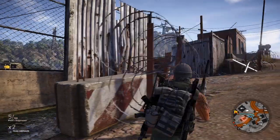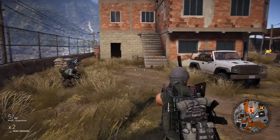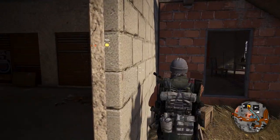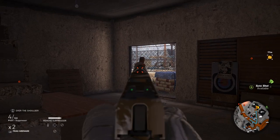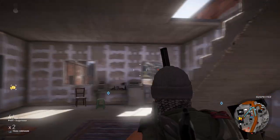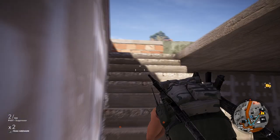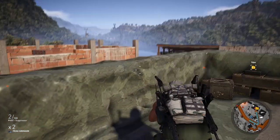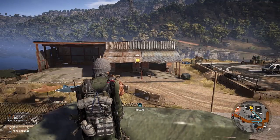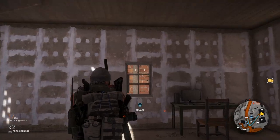Now we can try and infiltrate this camp. Going to get in this building without getting spotted — that is going to be a task and a half. That was easy. Going prone — there's no one else in this building but we've got a pretty good vantage spot. I can take this guy out straight away. Nice and easy — now we can go get the intel. I forgot how to English for a second.